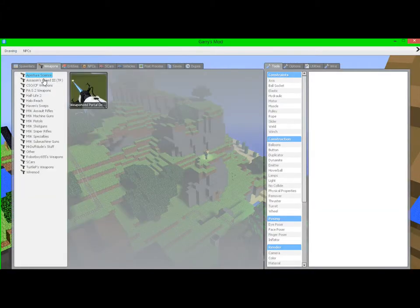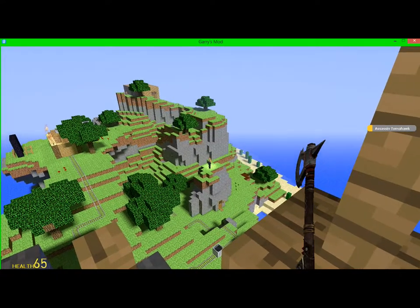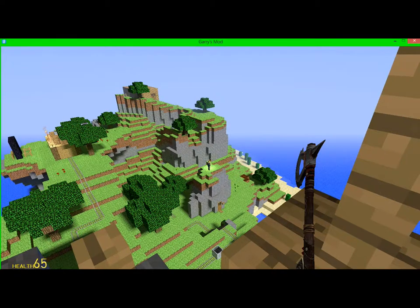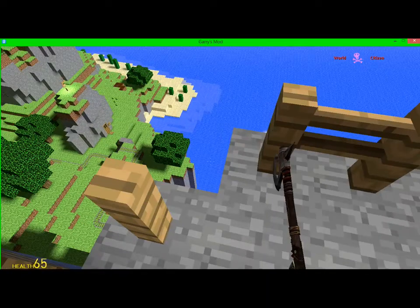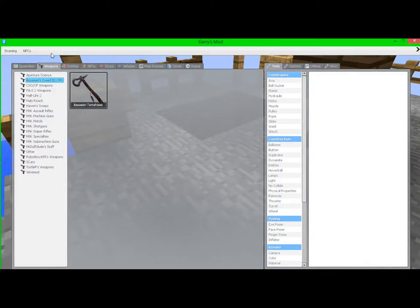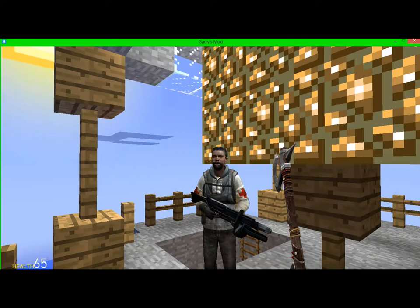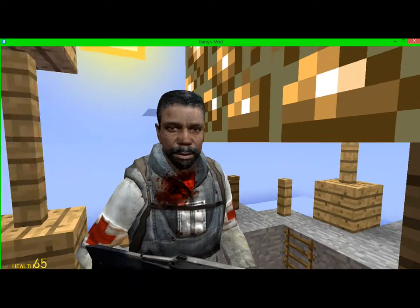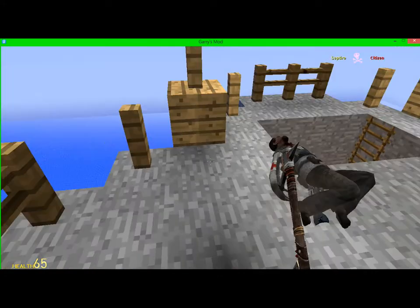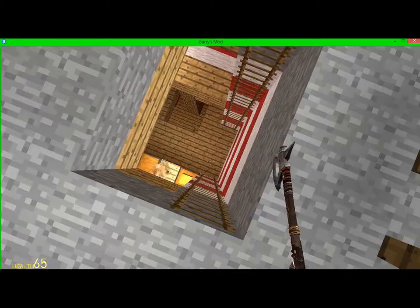Right now I'm an assassin and I am lurking on my prey — not sure if that was the right word, but I'm lurking on my prey. I fire — yep. Oh no, a rebel! He's on my tower. Now assassination — everything again.